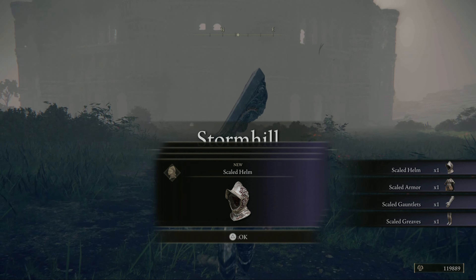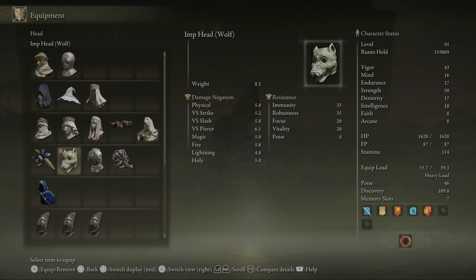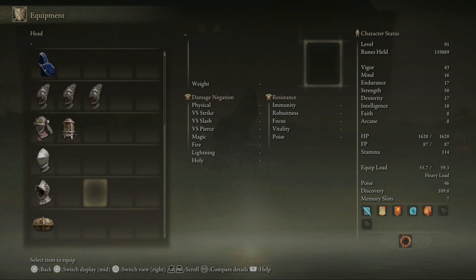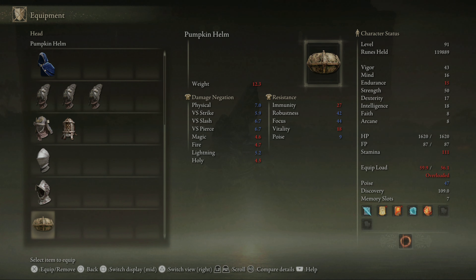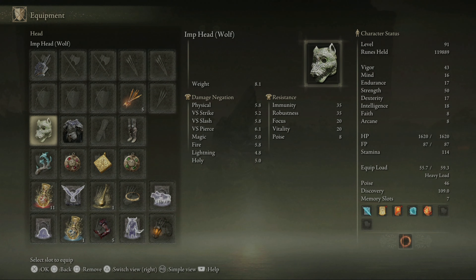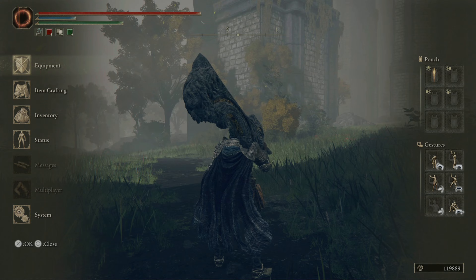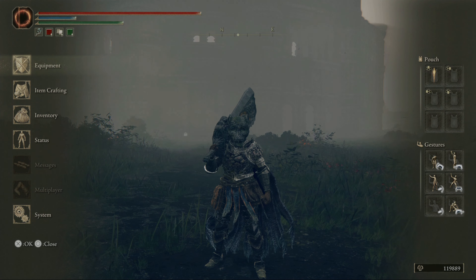We just got a whole freaking armor set — what? No way! I gotta see this, hang on. We got a whole armor set from that! It's not better than the helmet — actually wait, that IS better. Yo, that is ridiculously better! It's better than the cleanrot armor too! And it's got a cape — let's go, man!